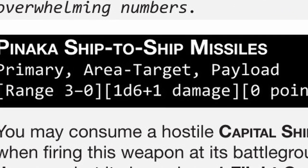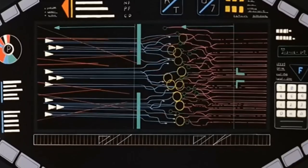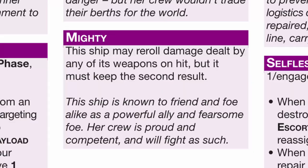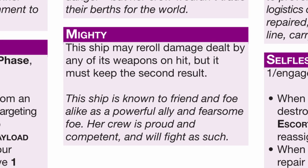What's more, Pinaka has the area target tag, which means if it hits, there's a chance those escorts will say goodbye. In the finale stage where the last enemy capital has all the escorts, a Pinaka can easily score a monster kill. If there's a legacy you should be looking for, get Mighty so you can re-roll the Pinaka's damage.